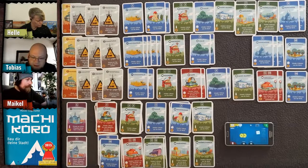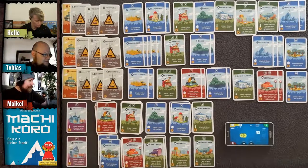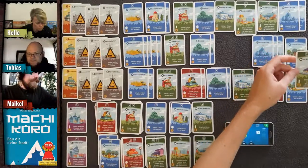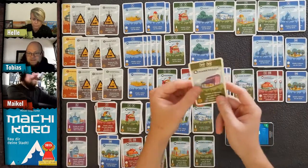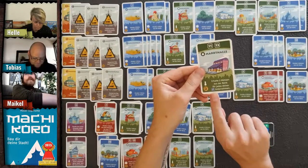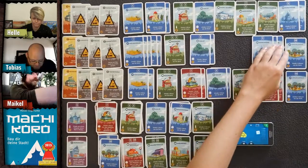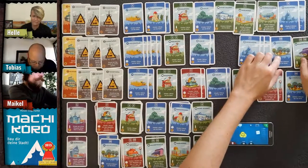Tobias buys a Markthalle — the fruit and vegetable market — which gives extra income for all wheat fields. He'd get two coins per wheat field, potentially about ten coins. Very strong!